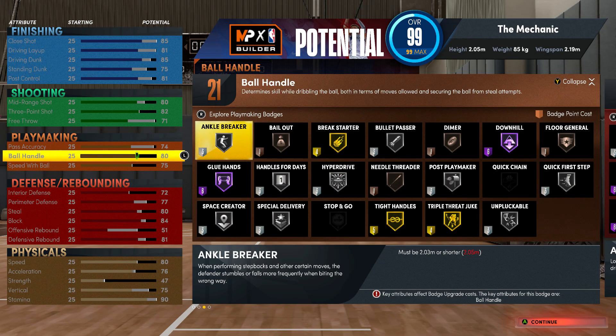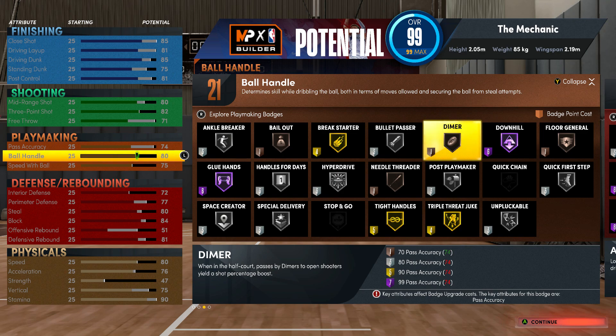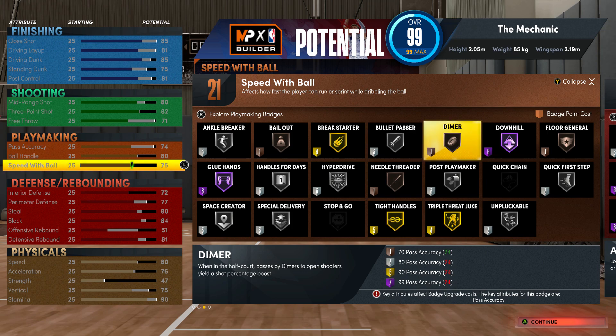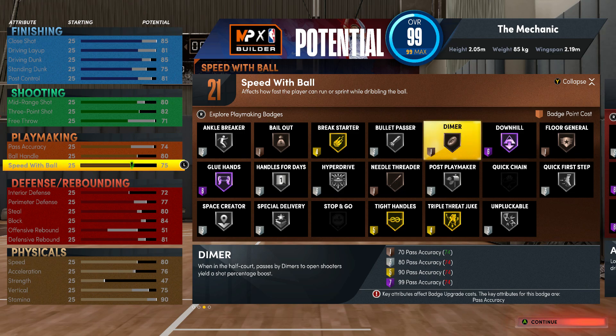Playmaking: 74 pass accuracy, 80 ball handle, 75 speed with ball. The 80 ball handle unlocks dribble moves at the 80-and-above tier — stuff like D. Mitchell moves. You'll need 85 to get the curry slide so you won't have that, but that's fine. 75 speed with ball unlocks quick dribble style and any dribble style that unlocks at 75 or higher. If you want good dribble moves for a 6'9" build, check out J-Mac on YouTube — he's one of the premier people who utilizes 6'9" builds and showcases a lot of dribble moves.